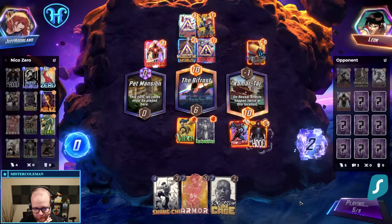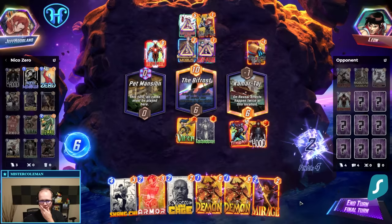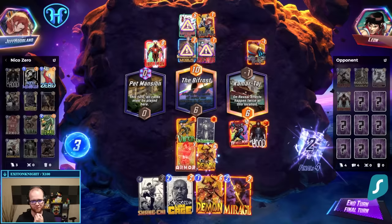In a perfect world here, I want to play around Claw, putting six points into the middle. Luke is going to put me up to eight, Armor would put me to 11, and this puts me to 17. Then we'll play these here and call it a day.